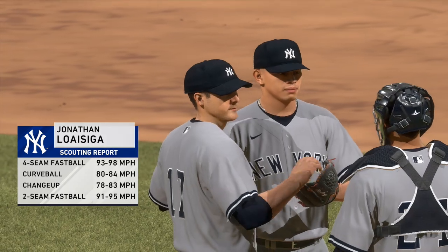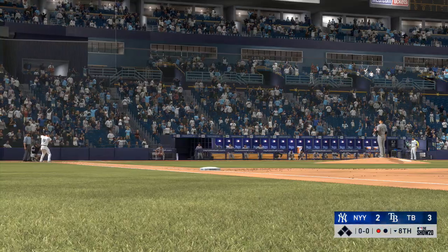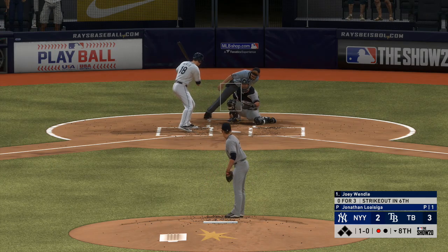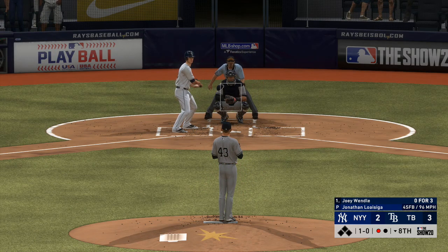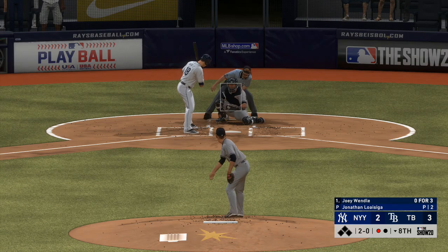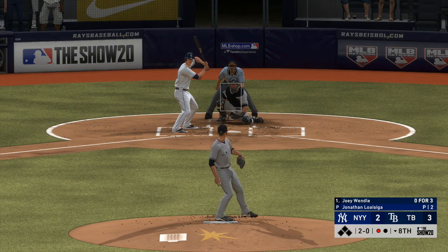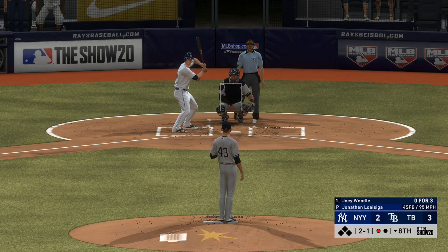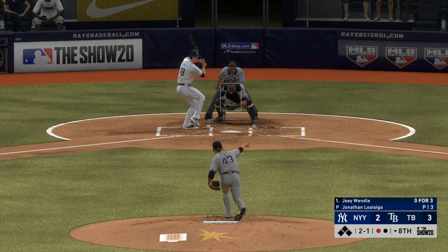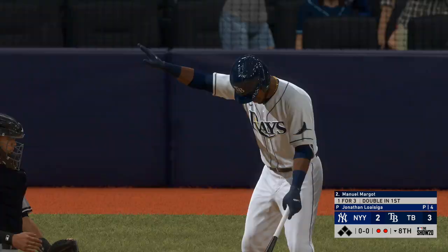Jonathan Luizaga answers the call now, looking to get this one on to the ninth inning without any trouble — number 43. Into the box, Joey Wendell — first pitch off the plate for a ball, 1-0. He could really use a knock here, 0-for-3 in the game. A fastball right on the black but ruled a ball — 2-0 now. 2-1 to the Rays leadoff batter. And he popped him up over toward the left side of the infield — Torres is under it. Two gone.